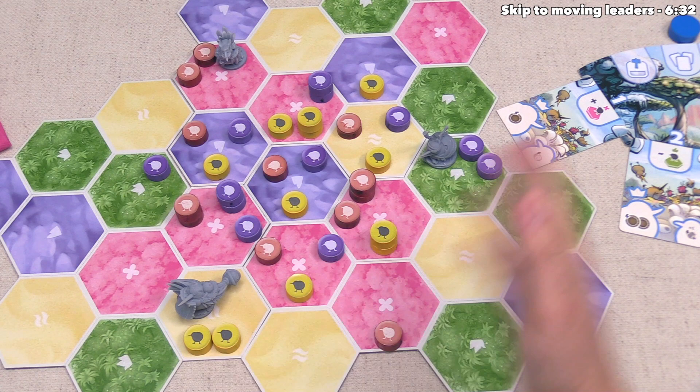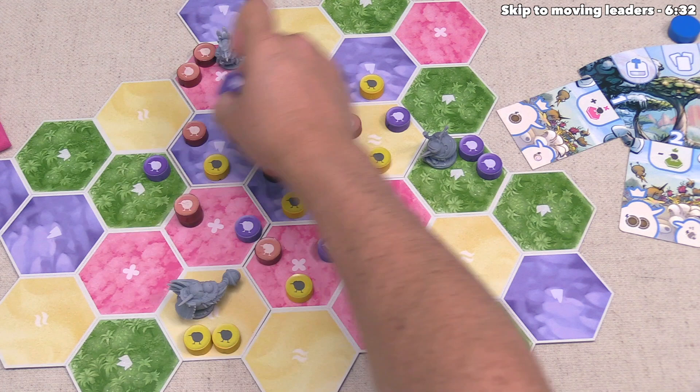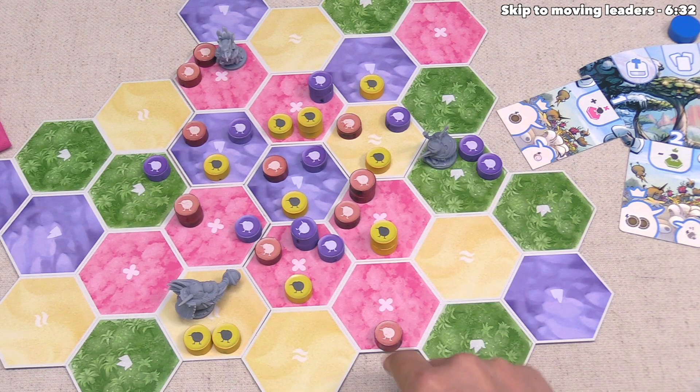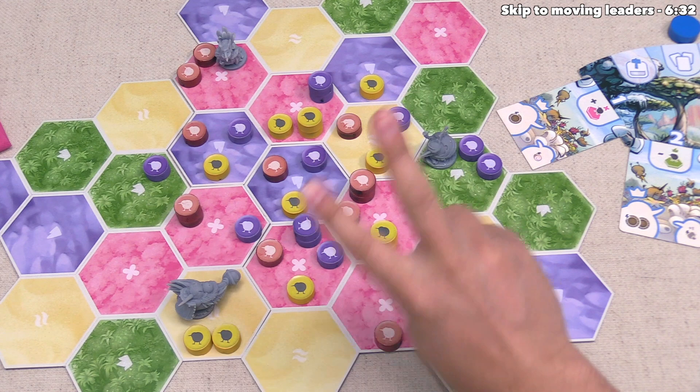It's important to note you cannot use these movements to move the same kiwi twice — this has to be two different kiwis, and you must perform both moves. Let's move this size two kiwi here — it's size two because it has two kiwi tokens stacked on top of it — and we can move into an adjacent region. After you move into a region, if there are any kiwis smaller than the one that just moved, the player who just moved can push up to two of those smaller kiwis into other adjacent regions.